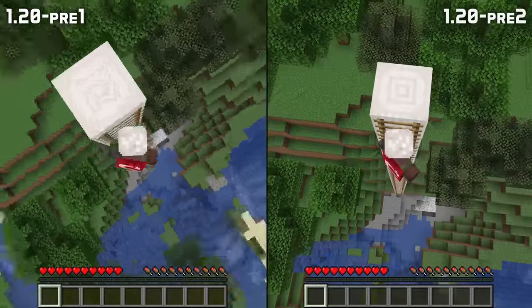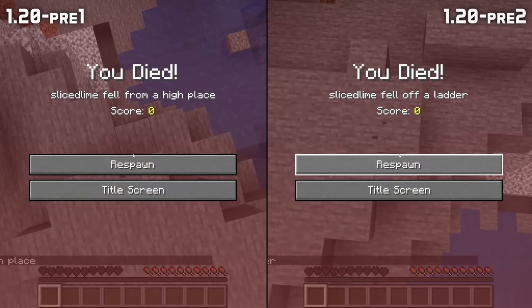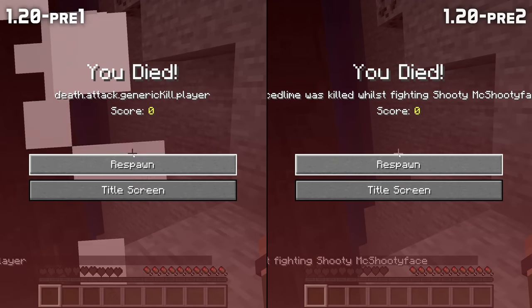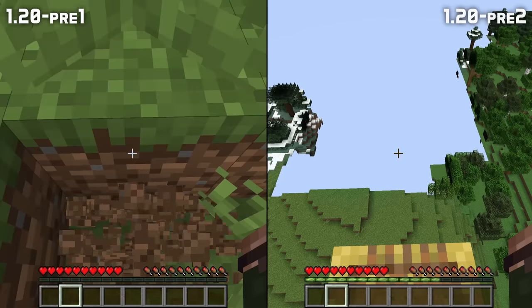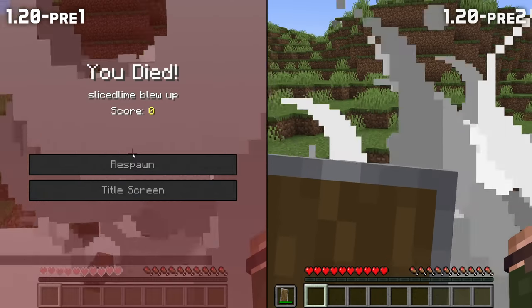And speaking of ladders, the specific death messages about falling off of climbable blocks now work once again. There's now also a proper translation for being killed by the kill command while fighting someone. A bug where you could sometimes fall through scaffolding when loading into a world has been fixed.